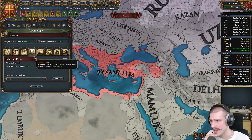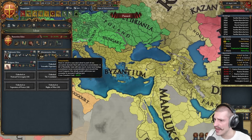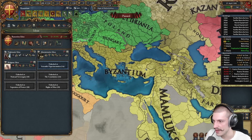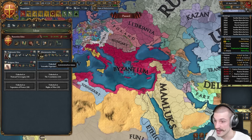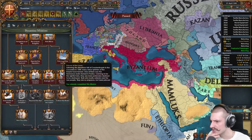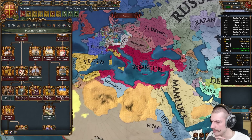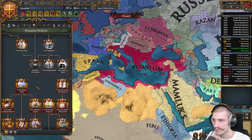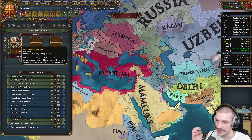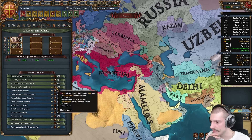Trade income is about 40, which is normal at this point. Goods produced is okay. On tech: you'll want to be 12/12/12 by now — not too far behind. Could be taking new techs if you have the printing press, but it hasn't spawned yet. Ideas: diplo, admin, religious — very nice opening. Maybe religious fourth and influence third. This looks set up for a grand expansion campaign or a Roman Empire run. Initial idea group picks are very nice.